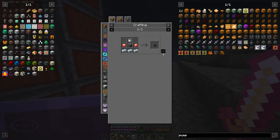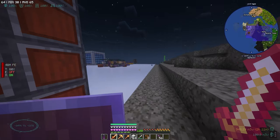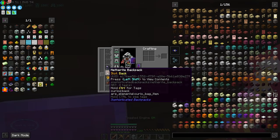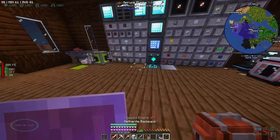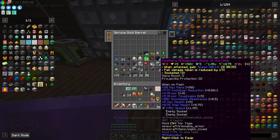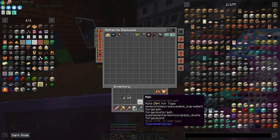There's a lot of stuff in my inventory, so I'm going to dump this first. It dumped my wand - give that back, I need that! Now we can put those things away.